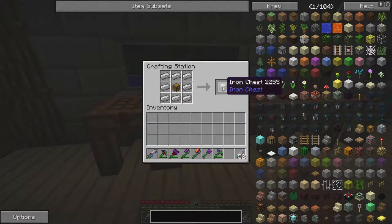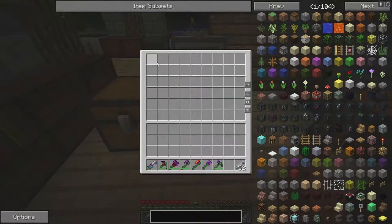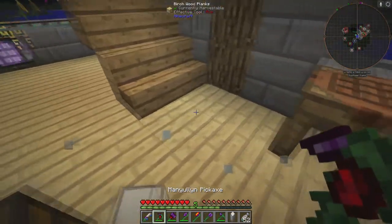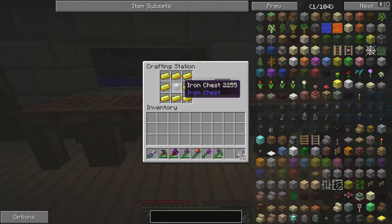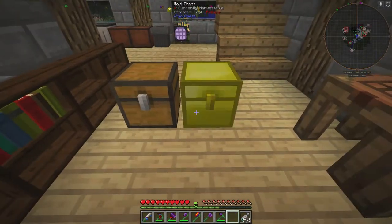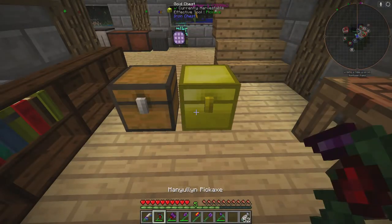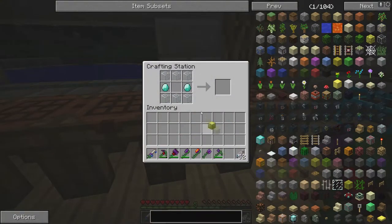So let's do an inventory check — the iron chest gives us six by nine. Then with this iron chest you'll surround it in gold, and now we have nine by nine.